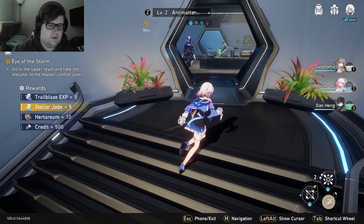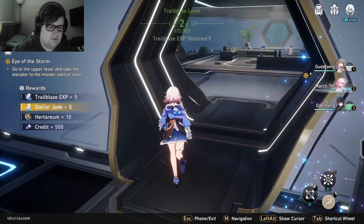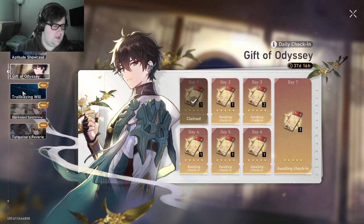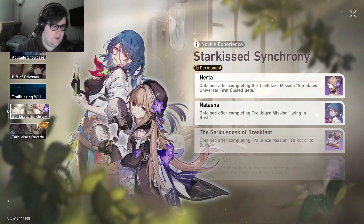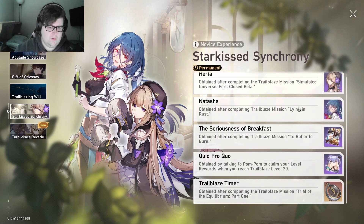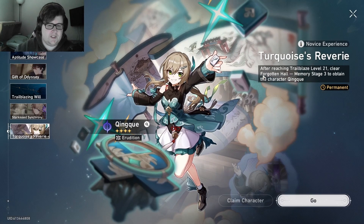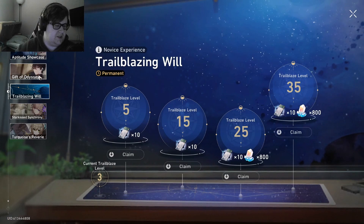We'll grab the chest and claim the daily reward. We get a ton of free stuff early on. There's a mission called Star-Kissed Synchrony — after completing it you get Natasha for free, and it looks like it's still permanent. That's another four-star we'll be able to use, which is good because we otherwise wouldn't have a Quantum character at all. We need to do this trial to get 20 Stellar Jades.